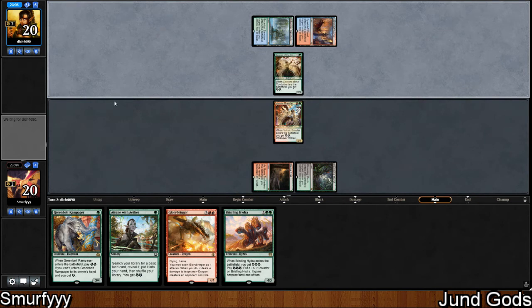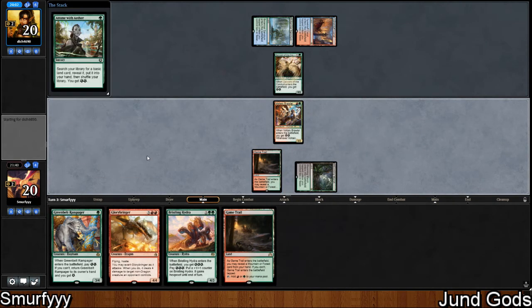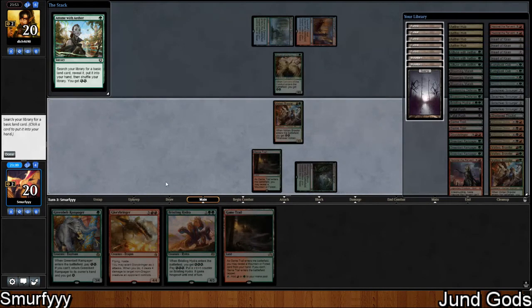Eventually when our opponent passes the turn. Judging by what they've played so far, I'm going to assume this deck — our opponent is on Aetherworks as well. We're just going to go Greensource Attune. And during game trail, that was great because it means we can play Game Trail, play Rampager, and then with the land we can get a turn 4 Hydra.